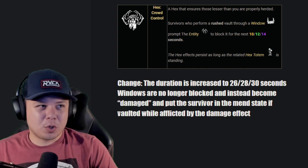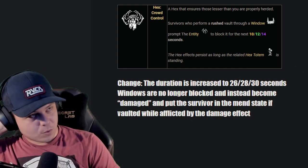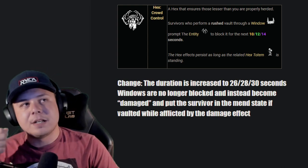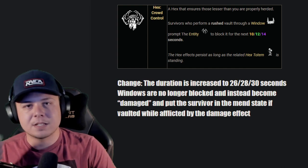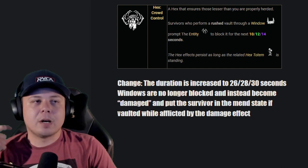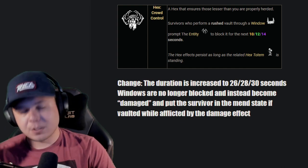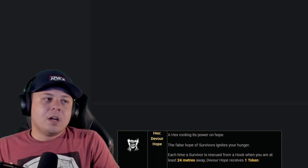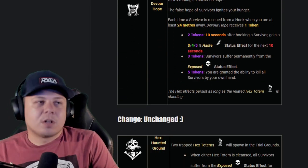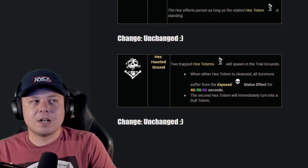Hex Crowd Control: I want the duration increased to 30 seconds instead of 14. Currently if a survivor vaults a window while doing a rushed action it blocks for 14 seconds as long as the totem is up. I want that buffed to 30 seconds, and then windows no longer block — they become damaged instead, like we discussed with Bamboozle, where if they vault they get put in the mend state. Devour Hope: really strong perk, fine as is — unchanged. Hex Houndmaster: fine as is — unchanged.